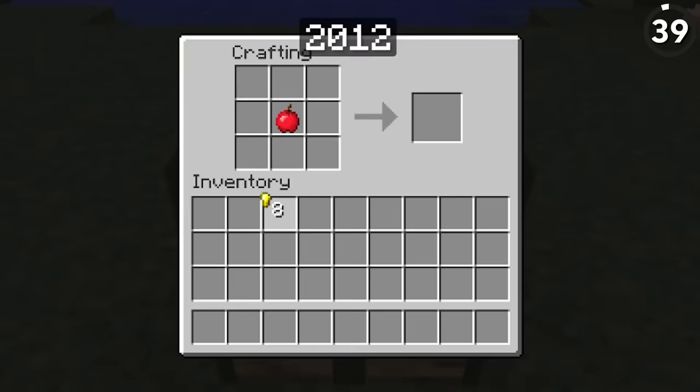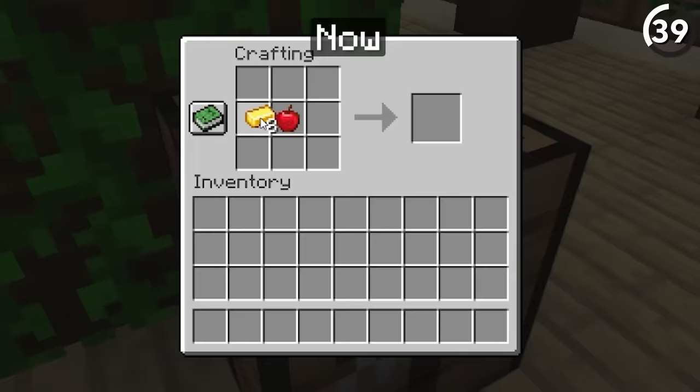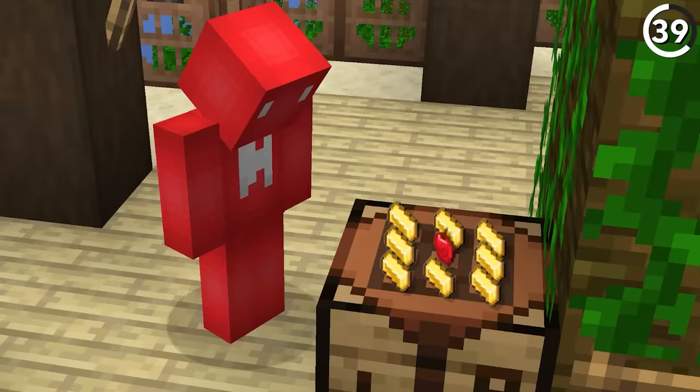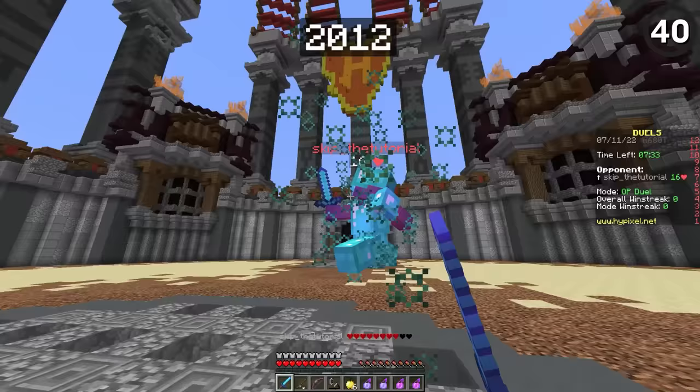Back in the day, golden apples used to be ridiculously cheap. To get one of the basic ones, you only needed eight golden nuggets instead of the eight gold ingots we use today. Though nowadays they give absorption hearts, so maybe it's worth paying a little extra. Besides, golden nuggets are better saved for crafting golden carrots anyway — those seem more useful.